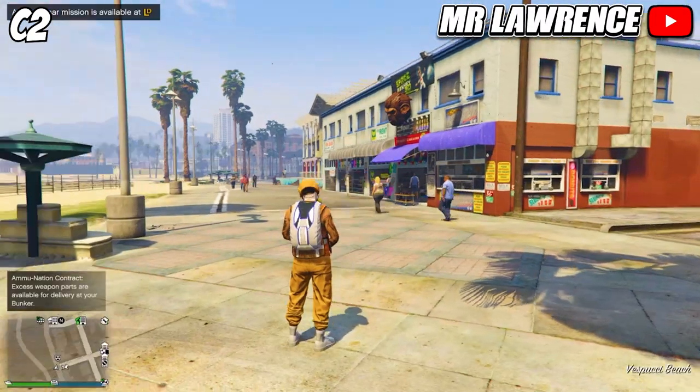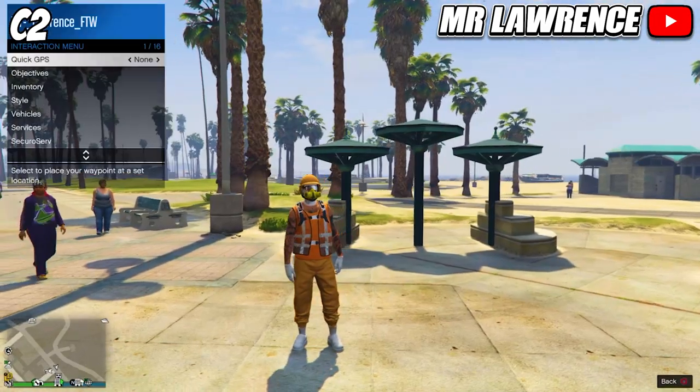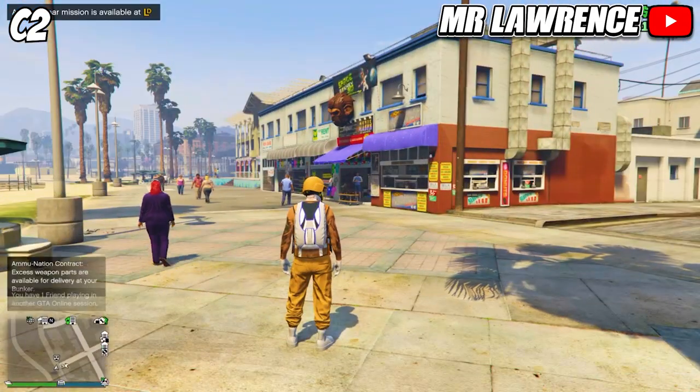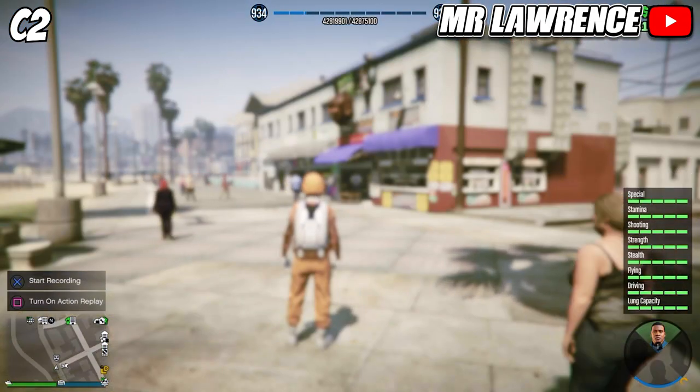Once you are in online, quickly equip your C2 outfit and also equip the classic parachute again. Wait for the yellow save icon and go back to story mode.